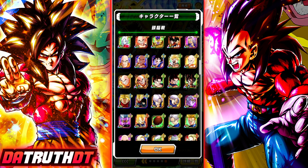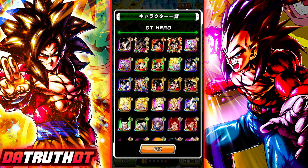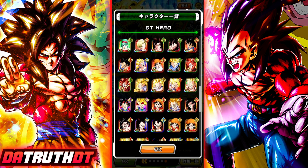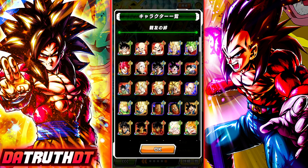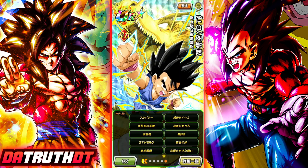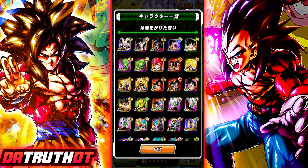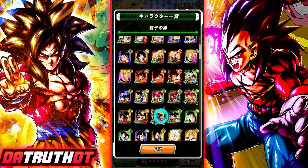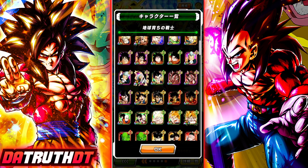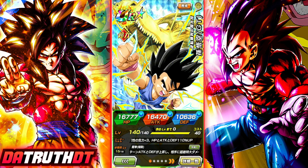Goku is on the Pure Saiyan category — one of the most ridiculous teams ever — and also Goku Family, another ridiculous team. He's on Final Trump Card — maybe useful for missions with that three-turn guard — Battle of Wits, Turtle School, GT Heroes, Bond of Friendship, Accelerated Battle, Battle of Fate, Bond of Parent and Child, and probably the best category: Earth-Bred Fighters. So there's GT Dragon Fist Goku, a sub-EZA character. My official grade: he's mid.